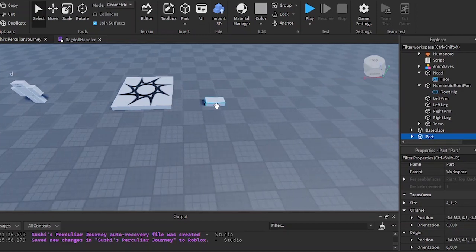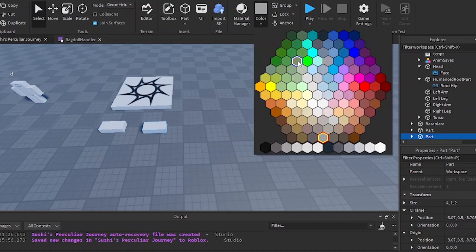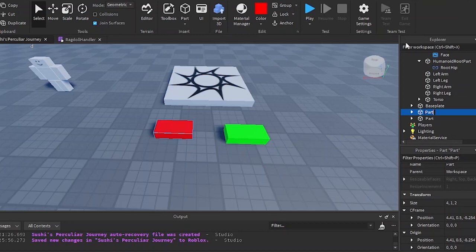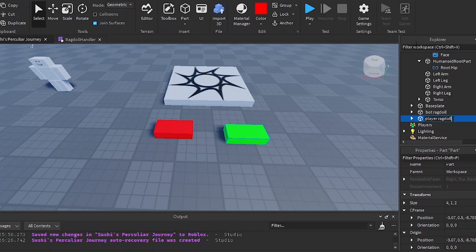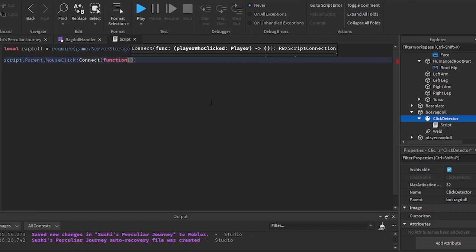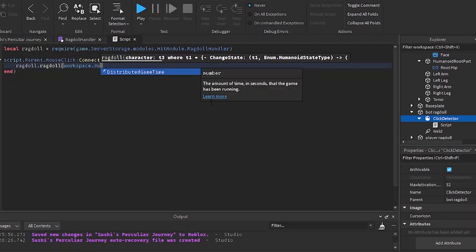I'm going to be making two parts — one to ragdoll the dummy and one to ragdoll the player. For the player I'll color it green, for the dummy I'll color it red. I'll rename this to 'bot ragdoll' and insert a click detector, then add in the script. I'll require the ragdoll module and do script.parent.mouse_click:connect(function) — so when the click detector is clicked I'm going to ragdoll workspace dot D (not dummy, it's called D).